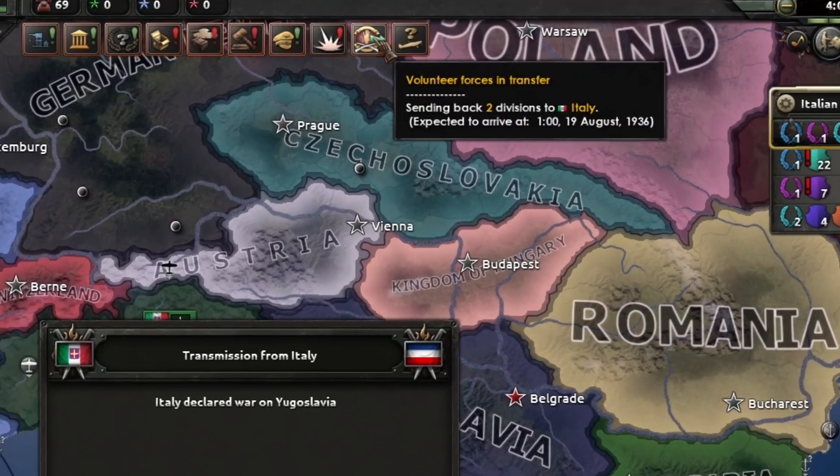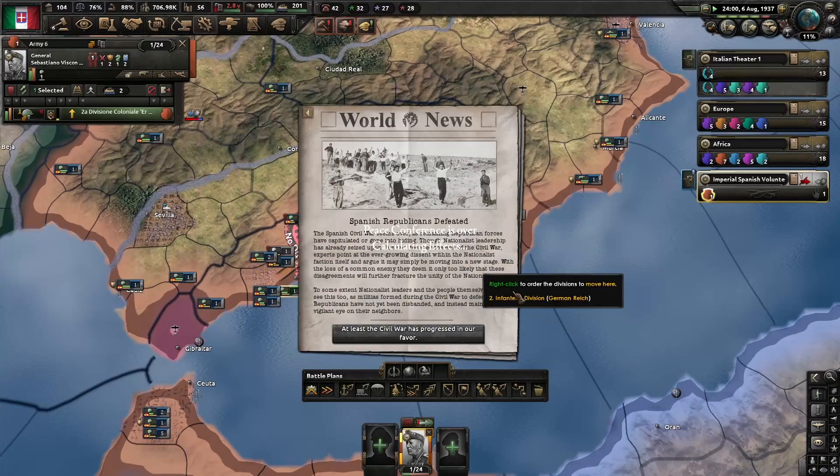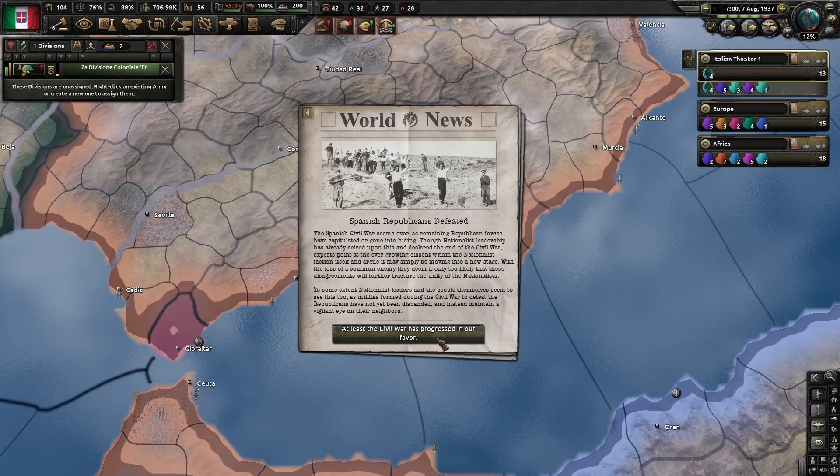Volunteers will automatically be recalled at the beginning of a war that you get involved with. Other than that, they will return if the war you are volunteering in ends.